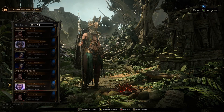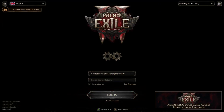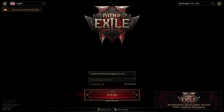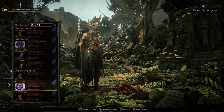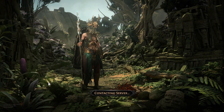Another minor annoyance: if you're a controller player, every single time you press A to get your character selected, it always thinks you're doing player one/player two. I only have one controller plugged in. So if you're a controller player, you have to hit A to get into the screen and then use your mouse to actually load into the game.